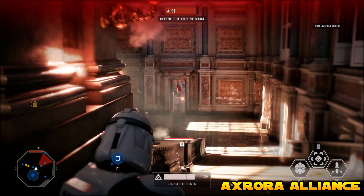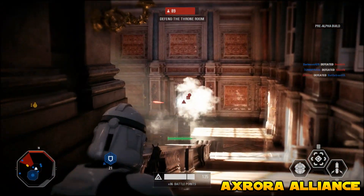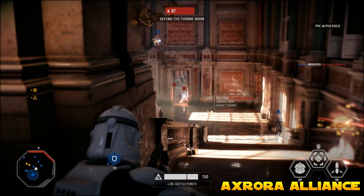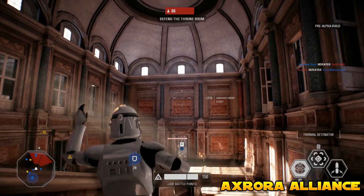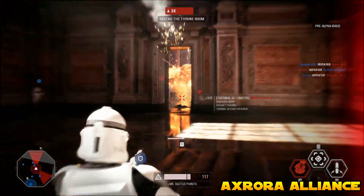Reinforcements can be bought with battle points. I will be covering what battle points are and how that system works in a later video. You can buy these reinforcements with battle points at the end of your life — once you die and end up in the class selection screen, you also have a list where you can spend your battle points, and once you've selected one you will spawn back in as whatever you have chosen.